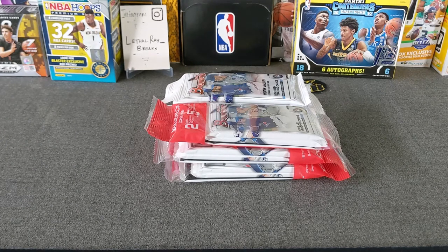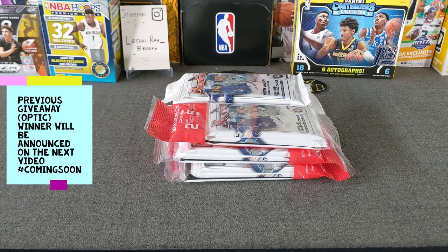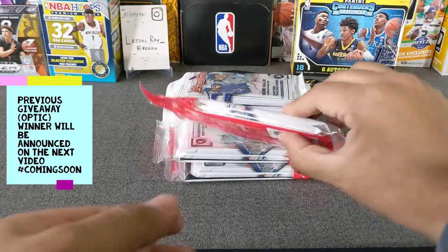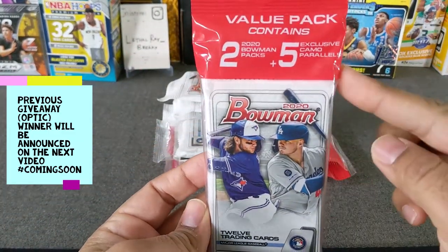Hello everybody! Welcome to the opening of Vito Reyes Breaks. Thank you for stopping by. Today we're going to be ripping some 2020 Bowman retail. We're doing three value packs — these look like cello packs that come with five Camo cards.